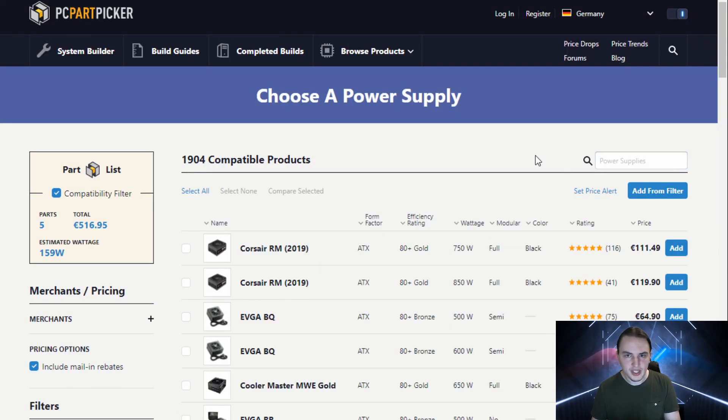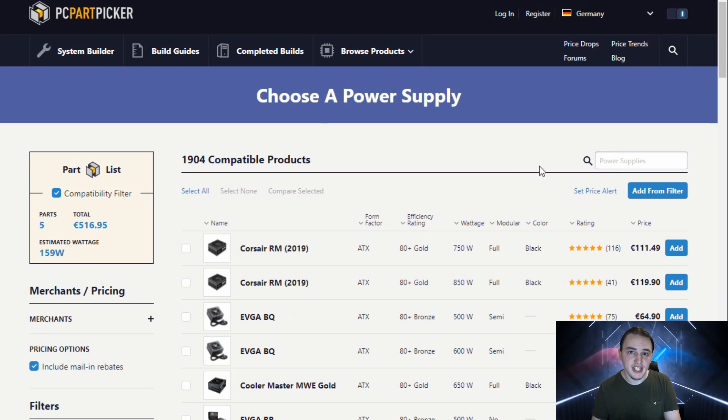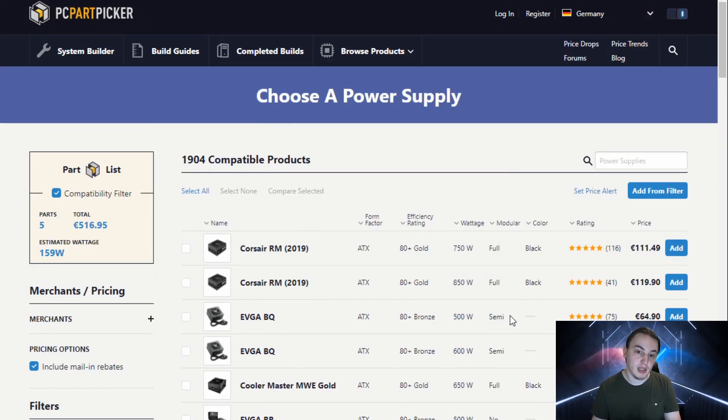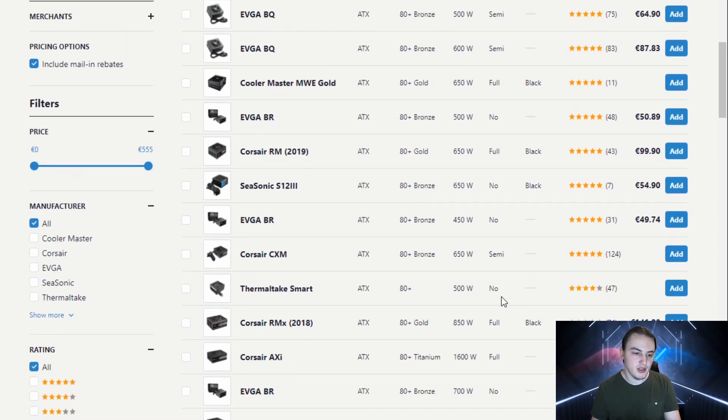Going to the power supply, I would say get something that's about 650 watts minimum. That's not to say your system with those specs is going to draw a lot of power, but if you want to get any of the new cards and the beefiest components in three or four years from now, you're most definitely going to like having a really good power supply that is 80 plus gold rated, with at least 650 watts and modular cables — or at least semi-modular — because it's going to make cable management a lot easier. Don't cheap out on the PSU, because you're going to regret that.